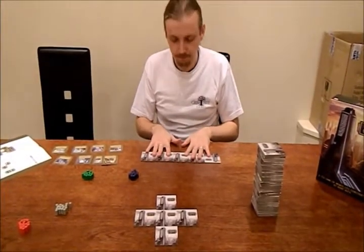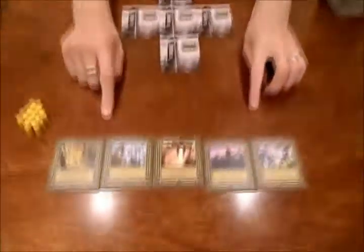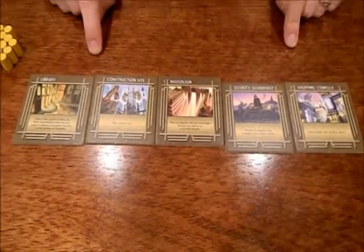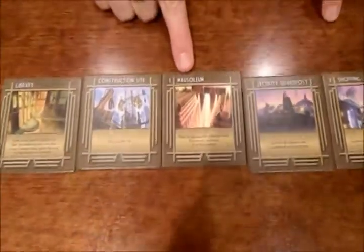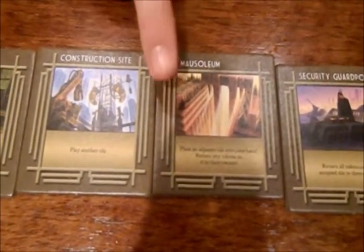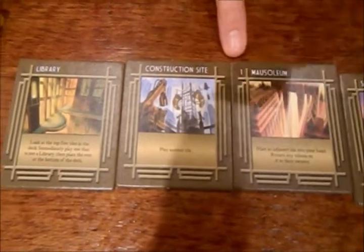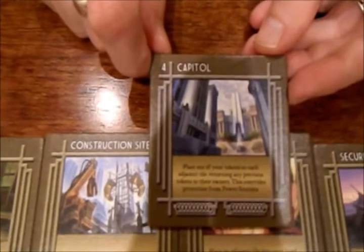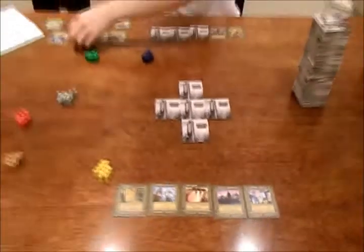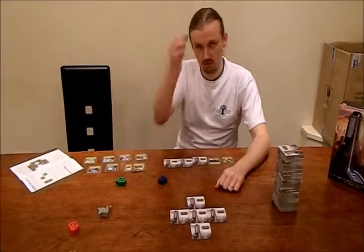You start off with a hand of five cards, which are hidden to you. The cards are basically buildings around the city that you're going to play. They've all got the name of the building and a description at the bottom as to what happens when you place it. Some have got numbers on top as well, which are relevant to scoring points at the end. And there are some that have a silver border around them, which are a bit more relevant and important for scoring points. You've also got tokens — a limited amount of tokens.